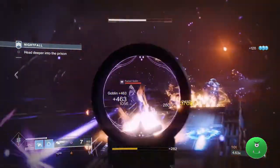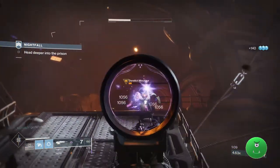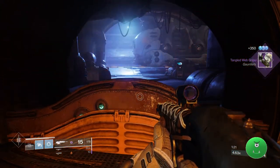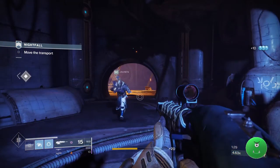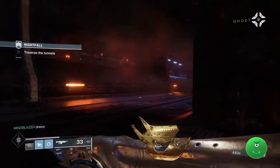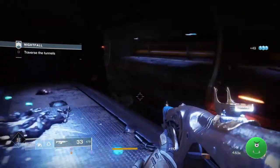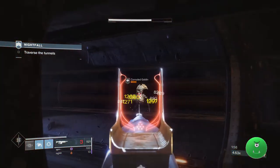The third highest score multiplier is Match Game. Shielded enemies take less damage from non-matching damage types. So if there's an enemy with a solar shield, they're going to take less damage from kinetic weapons and energy or power weapons that are not solar. Even using your super is going to do very little damage against an enemy that has a shield of a different element. Instead of Match Game, you could use Attrition or Momentum or something else, but those do not give you as high a multiplier, so it'll be more difficult to hit the score.